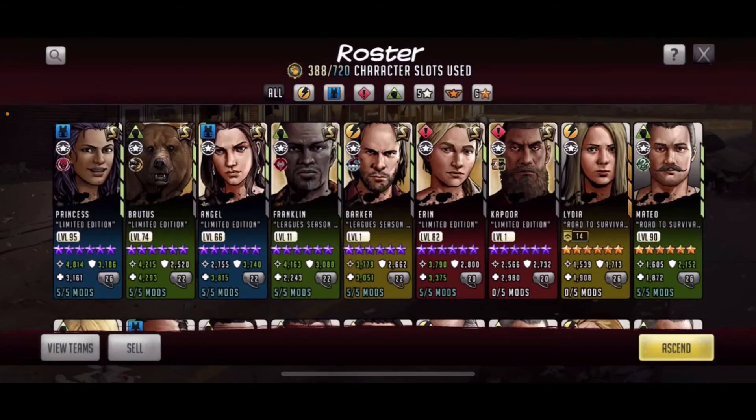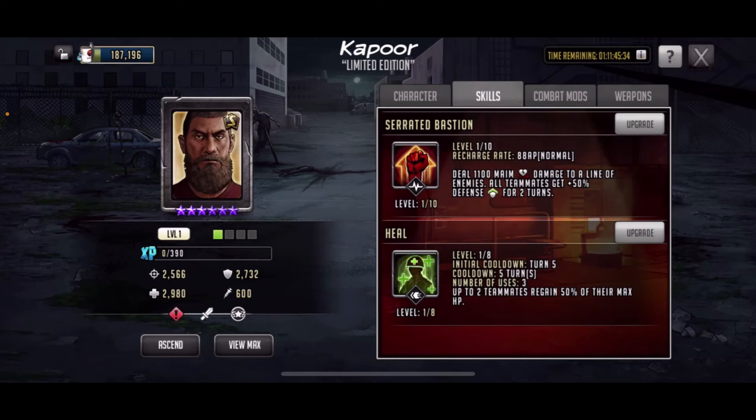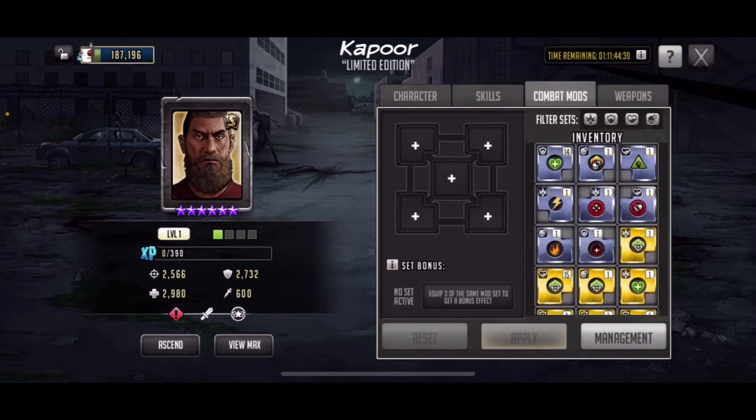Kapoor — I didn't put anything on him yet but let me show you what this guy's got skill-wise. He's got Serrated Bastion: deals 1100 main damage to a line of enemies and all teammates get plus 50 defense for two turns, so he's good for defense. He's also got Heal — I didn't realize he had a heal. Cooldown is five turns, number of uses is three, and up to two teammates regain 50% of their max hit points. I fight against this guy all the time in raids and I always get a Kapoor-Aaron team.